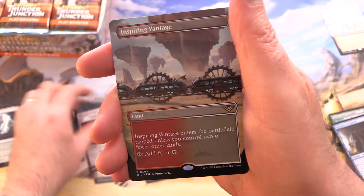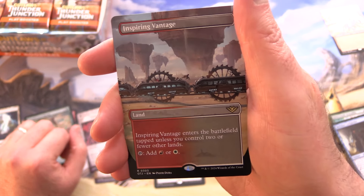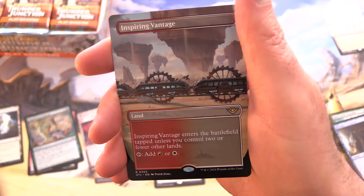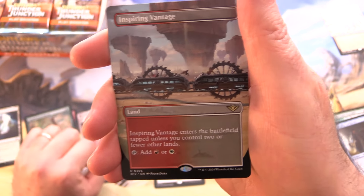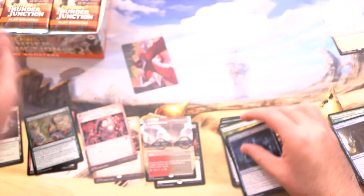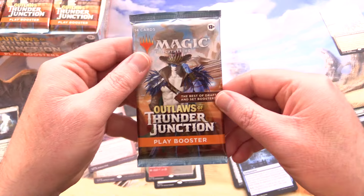And Inspiring Vantage — borderless art. If you put these together, there's a whole bunch of other cards that makes a nice scene. Good deal. On to the next.